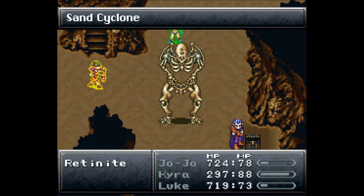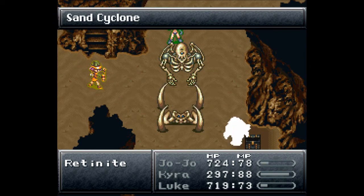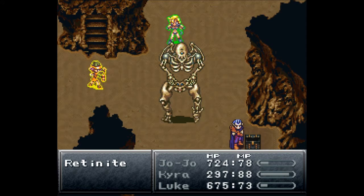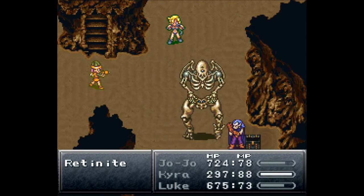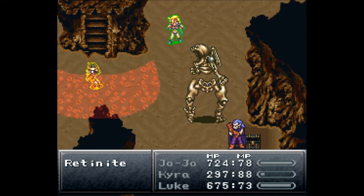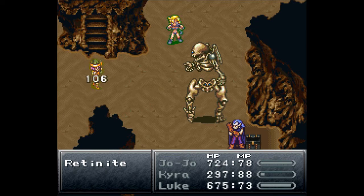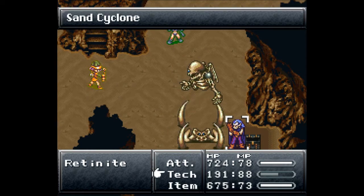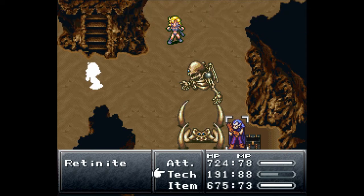You only need one person to do this — I'm doing it with only one person, so obviously we can. Now hit the bottom — critical again, that was awesome! 388, that is not what I was hoping for. Another sand cyclone — stop picking on Kyra.